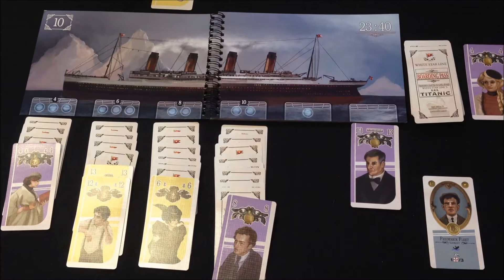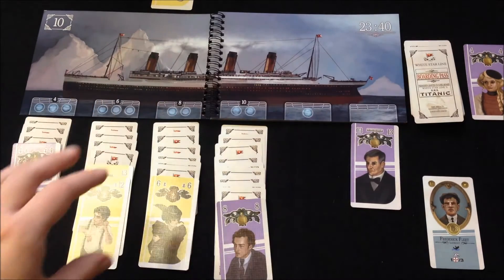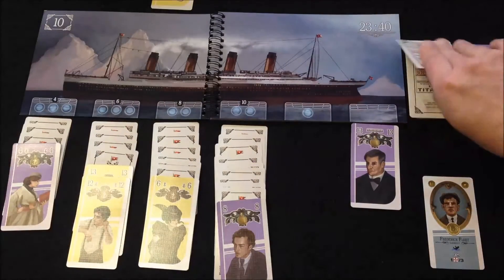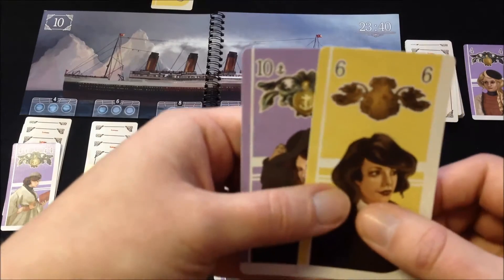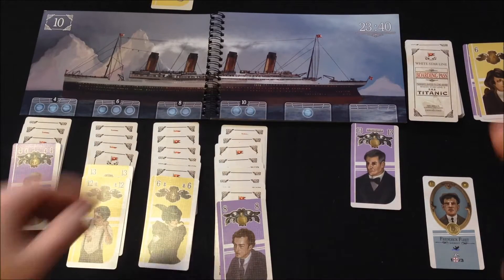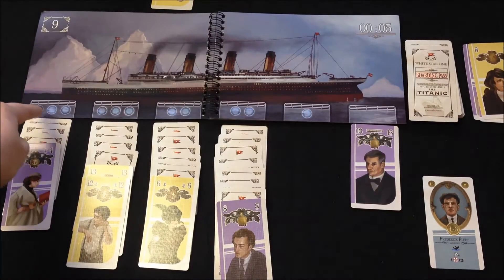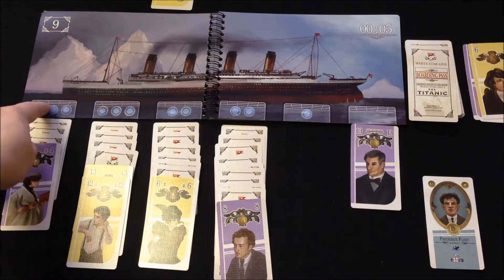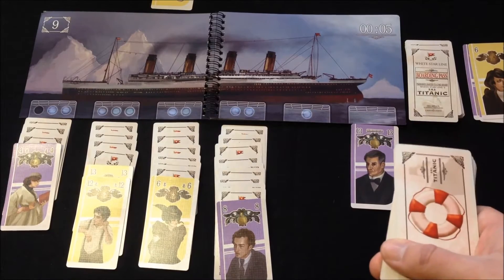Nothing bad happened, so we go to the next turn. We have two moves but no new ones available, so let's try the rescue again with two cards. We get a 10 and a 6 — that's a bust. Neither fits anywhere on the board, so both go to the discard pile. We've failed the passenger rescue, so we flip the booklet: one compartment floods, time advances, and the score drops.